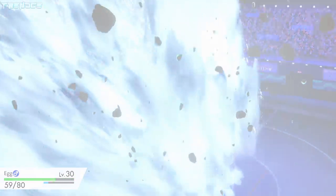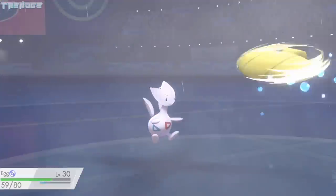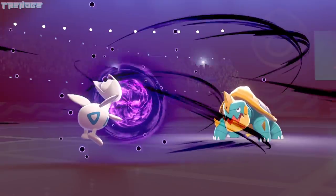Egg is able to take a Max Geyser like a champ, and Drednaw goes back to his normal form after taking a Rock Slide. Razor Shell does a pretty hefty amount of damage, but Egg heals up with a Citrus Berry. Drednaw misses another Razor Shell, and Egg brings it down with a Spirit Shackle. With the second badge in hand, we find ourselves in Galar Mine 2.